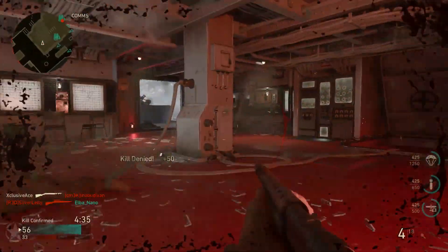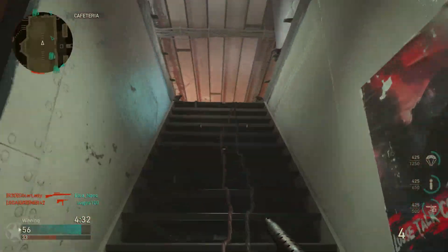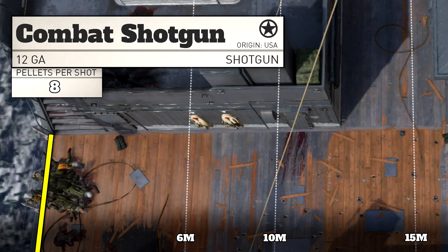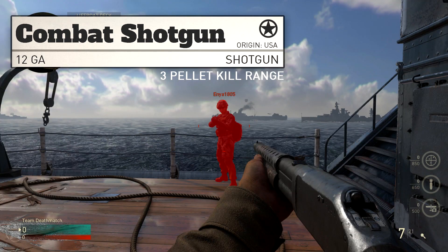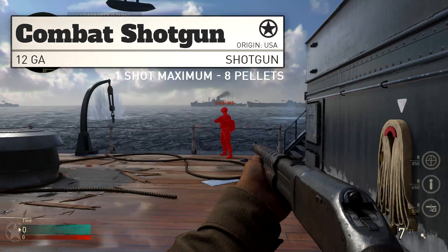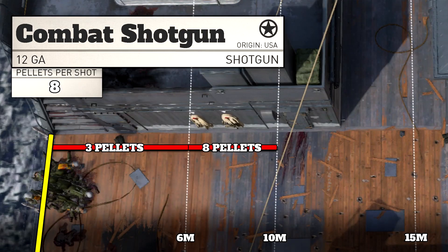Getting into ranges — this is what really matters with shotguns. The first damage range deals 94 base damage out to six meters. From zero to six meters, if you hit three pellets out of eight you will get the kill. The next damage range extends from six to ten meters, dealing 84 base damage, which means you have to hit literally every single one of the eight pellets for a one-shot kill — it's possible but you'll often just get a hit marker.